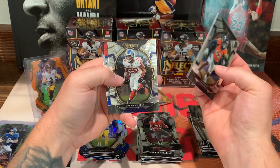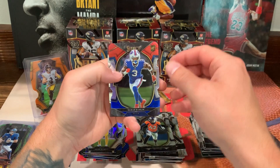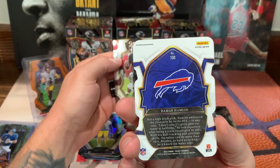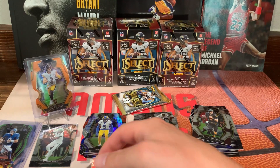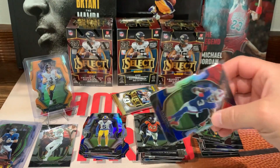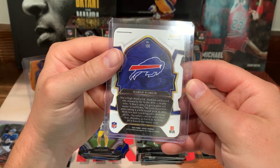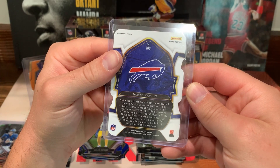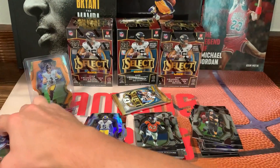Nick Benito, Saquon Barkley. Damar Hamlin — I'll take that. That was the dude that collapsed on the field. Yeah, we'll take that — I'll sleeve that one. Pretty sure that's the dude. If I'm wrong, let me know, but I think that's him.